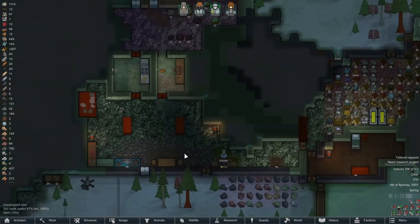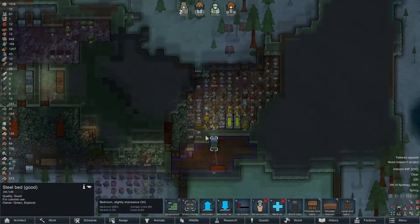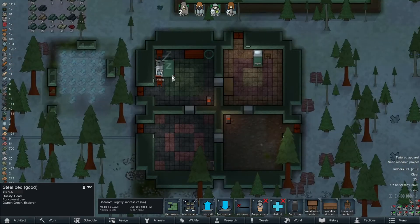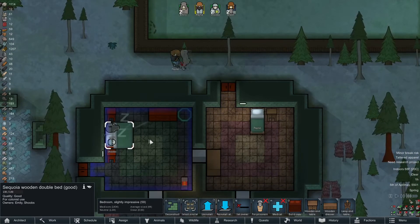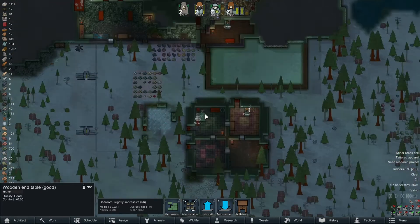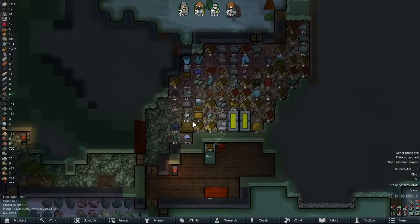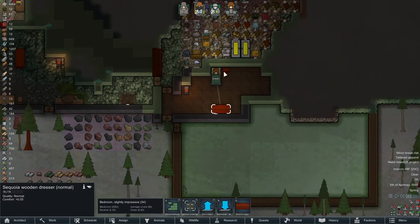Actually we don't even need this fourth bedroom yet, so Green's got a good steel bed — normal stuff otherwise, I guess we'll keep the bed. I know I said I wouldn't mix materials on the bedrooms, but that one's slightly impressive. I could add another nightstand in here — it's probably fine. We have a decent amount of steel but at some point we'll be craving it, so I think I'll hold off and not make bedroom furniture out of steel — we have so much wood around and plus these are normal.